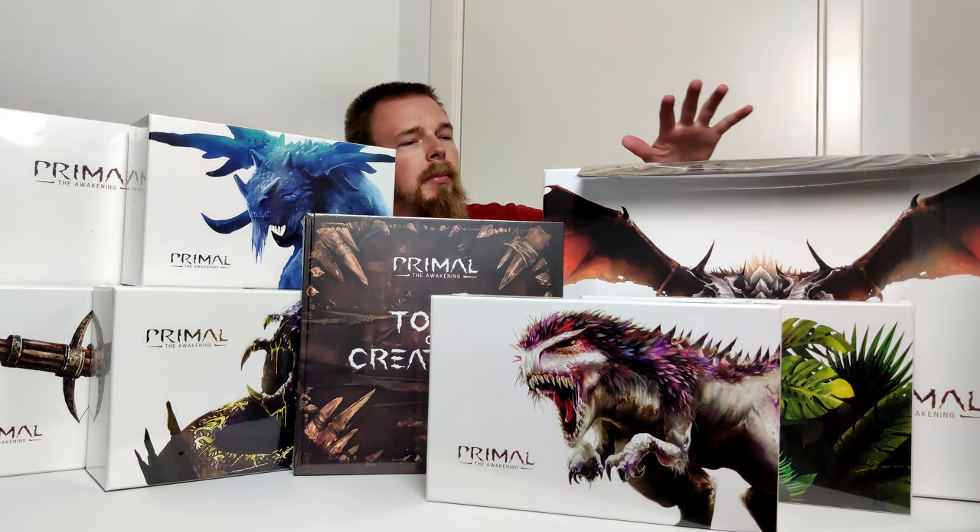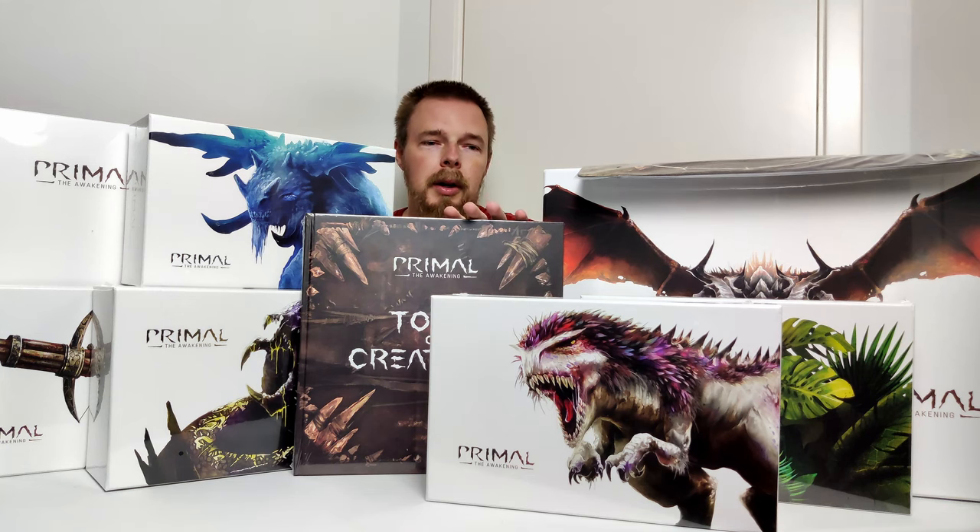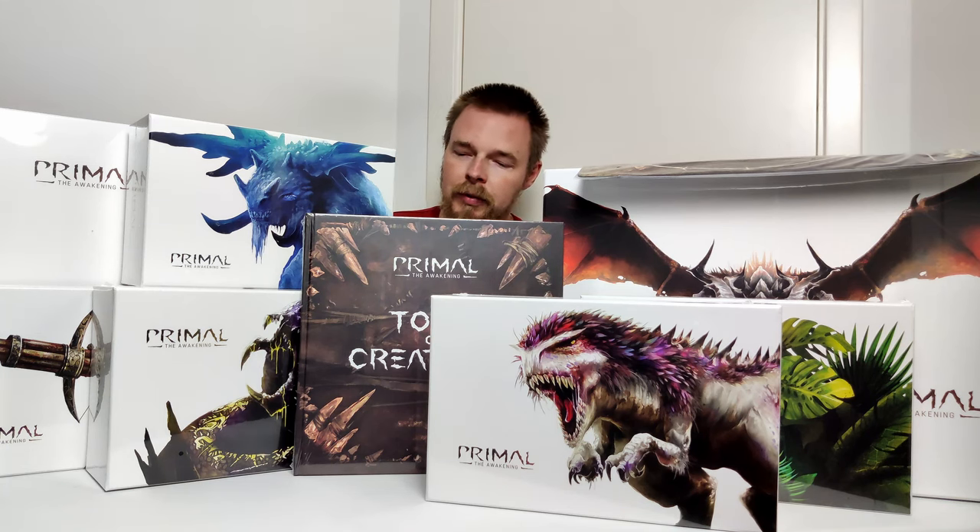So here we have all the content from the big boxes. We have the core game, the Neoprene play mat, the art book as a Rain Box, five expansions, and one big sleeve box.